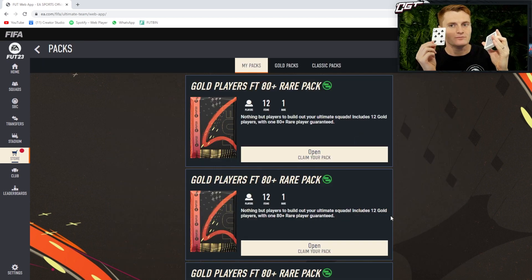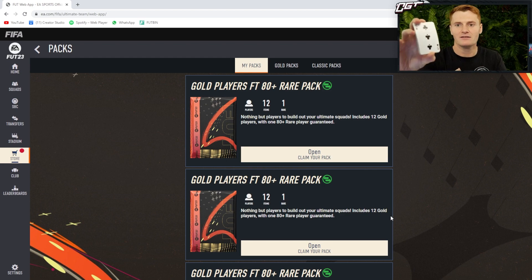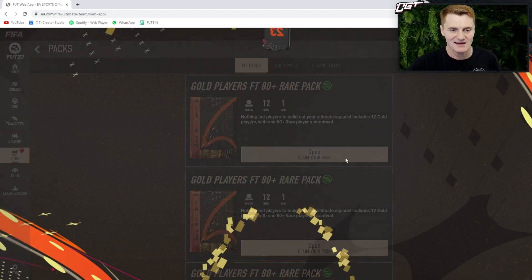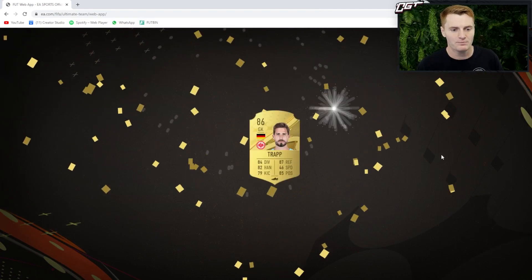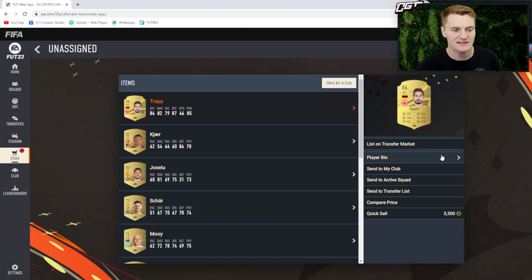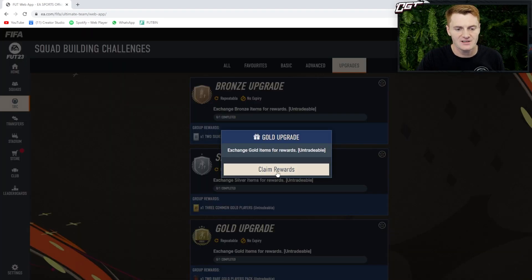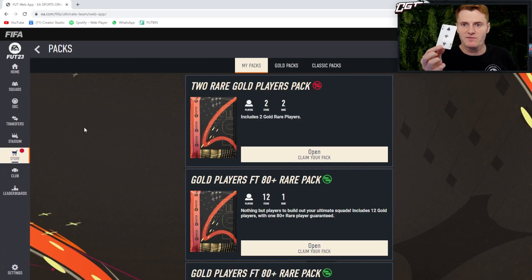We're now looking to beat this seven. I'm gonna go higher again - oh well, it doesn't look like we'll be keeping this gold players pack either. Let's get it open - boom, wow, we got another walkout! And this time we're gonna have to put him in an SBC. Here you can see my beautiful Kevin Trapp going into an SBC. Goodness me.